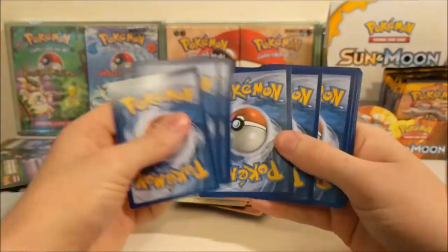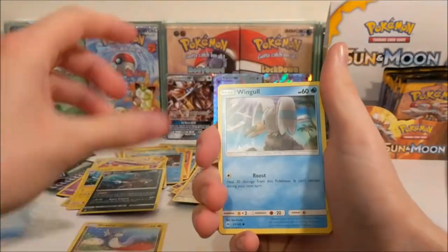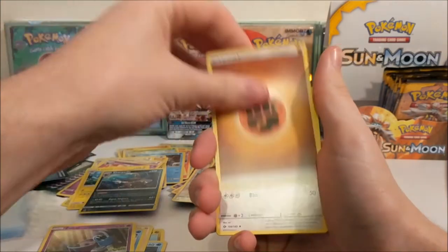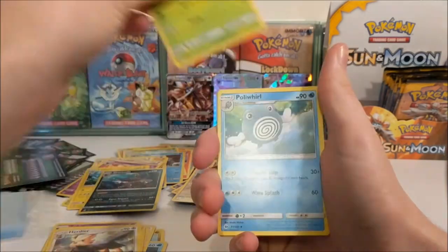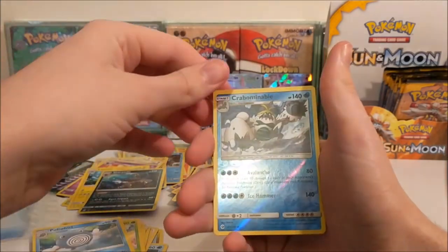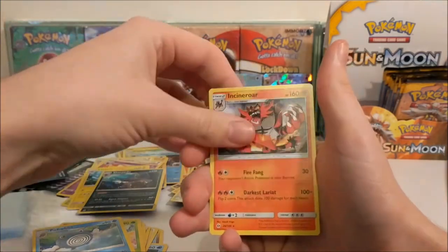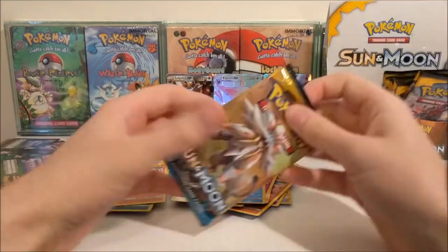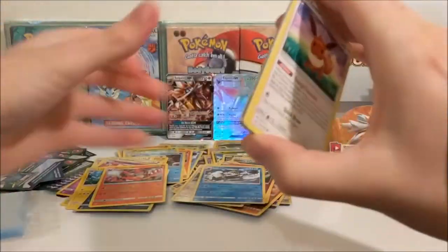Alright so we've got a Dragonair, Wingull, Stufful, Popplio, Zubat, Fighting Energy, Herdia, Steenee, Poliwhirl, Crabominable and an Incineroar regular rare - that was a Rare Reverse by the way. We've got a pull.